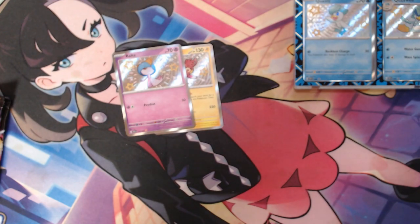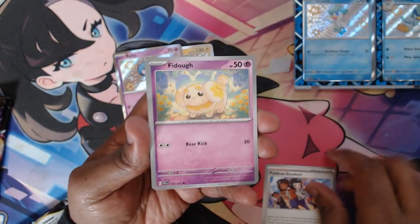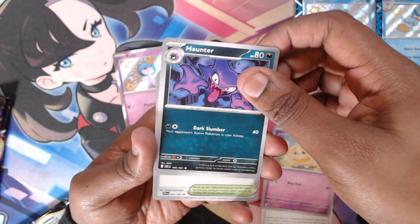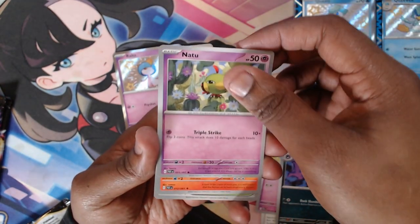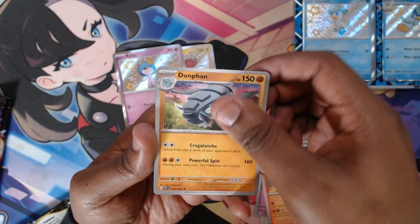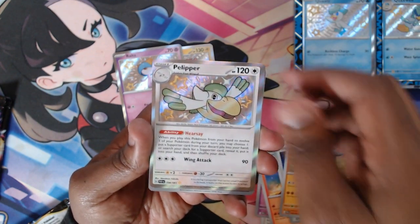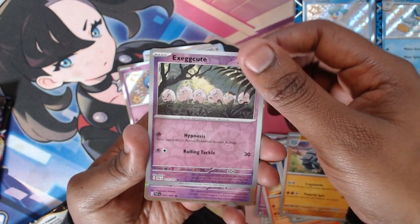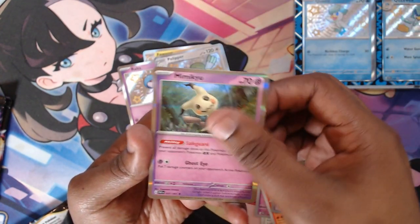Next pack of Paldean Fates. We got Paldean Student, Fido, Onther, Tatto, Camerupt, Moonlit Hill, Dolphin, Appletun on the Baby Shiny, Exeggcute, and a Mimikyu.